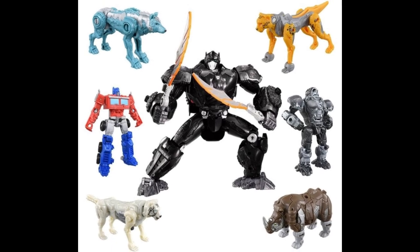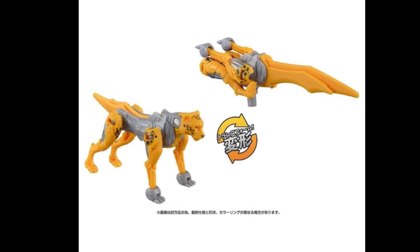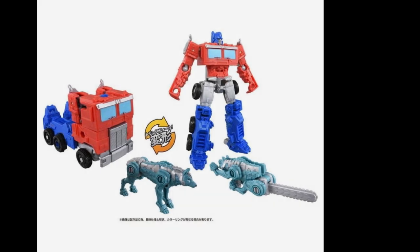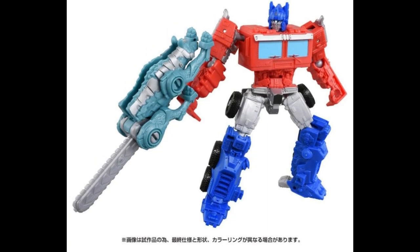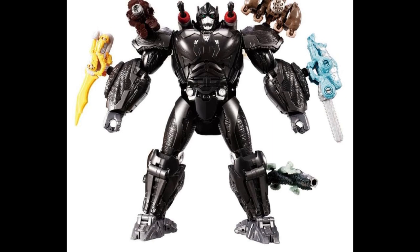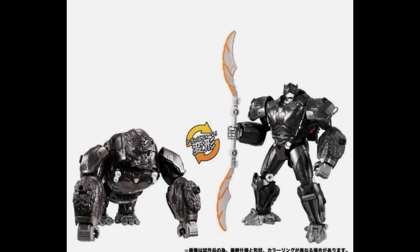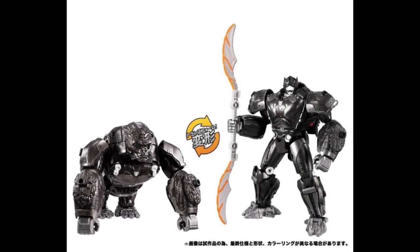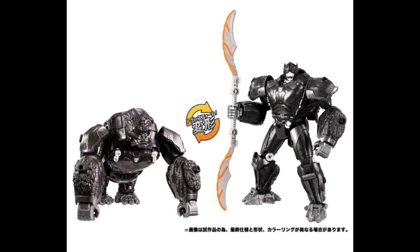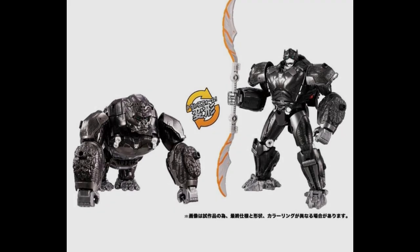Rise of the Beasts is out and we've now reached that point where Hasbro just throws everything at the wall and hopes it sticks, whether it was in the movie or not. This is the Beast Awakening Rise of the Beasts Optimus Primal and Battle Charge weapon set — you can see how they all combine with this big Primal. None of this happened in the movie whatsoever, so this is really specifically just for the toy line. They all look pretty crap — they all look like they came out of a Kinder egg.